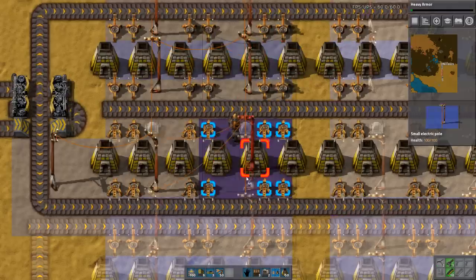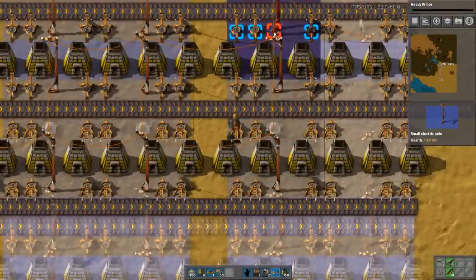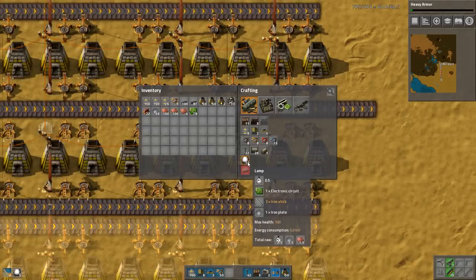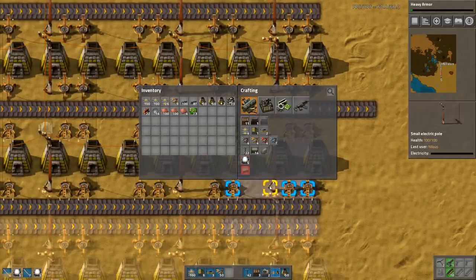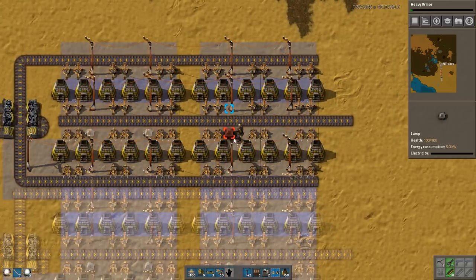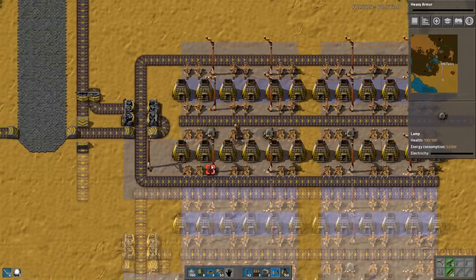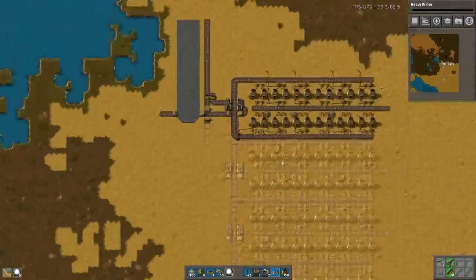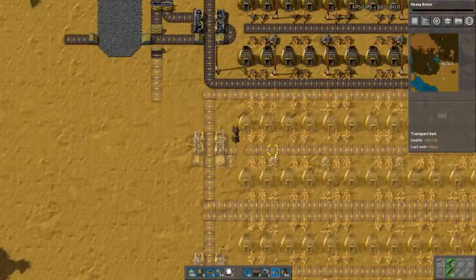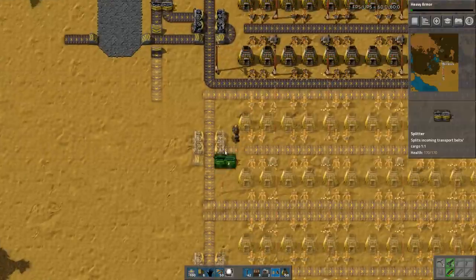These blueprints actually have room for lights, and I think that's great because I should be building lights — otherwise it'll be too dark for anyone to see. Not a lot of light, but just a bit. Of course everything is just unpowered now. If we build one iron, I think we should build two iron — I can build that.